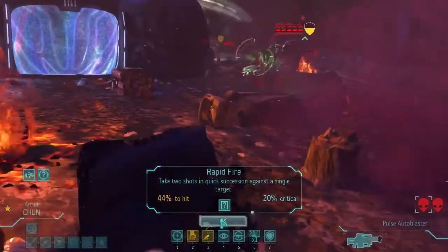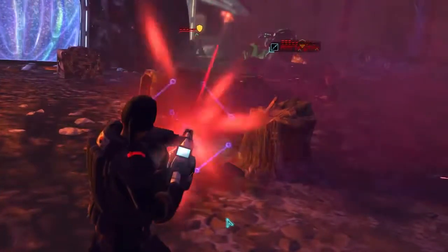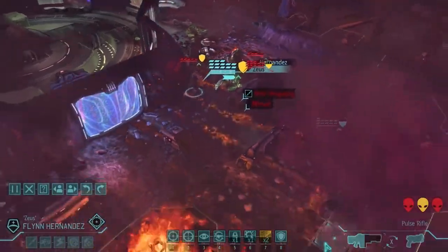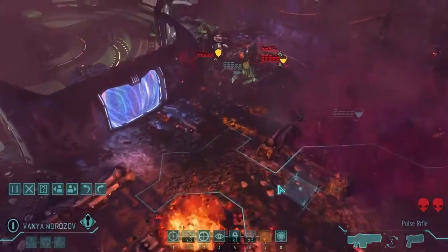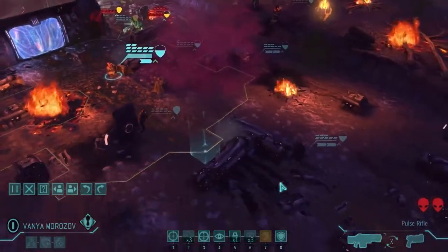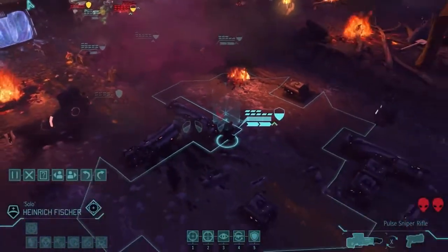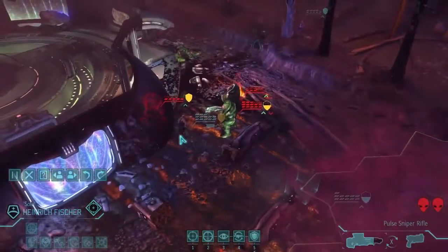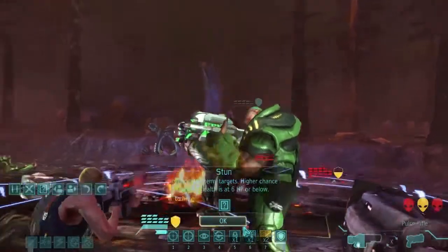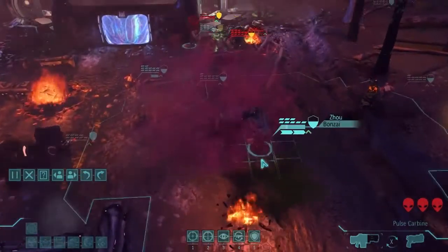Jimin Chun, you can rapid fire this guy — two 44% chances and you'll at least mark him. First shot hollow targeting affects it. Second shot's a miss as well. We have some bad luck here — we just cannot hit anything. Morozov moves up — chem grenades aren't super effective right now. Fisher has a 75% or 100% chance to kill that guy, but that guy's not hard to kill anyway. Do we want to go for a capture? We can try, but we don't have enough shots to guarantee killing enough of them.